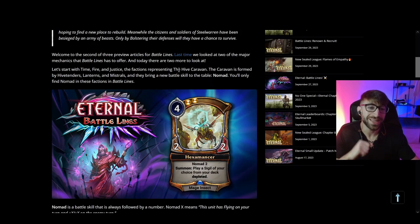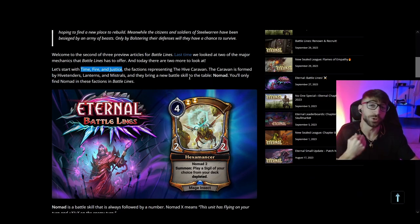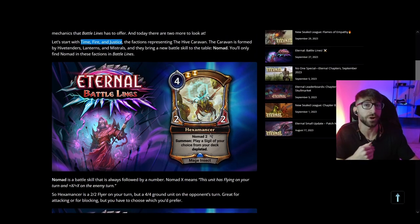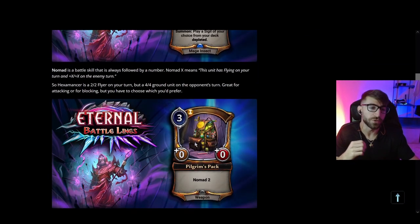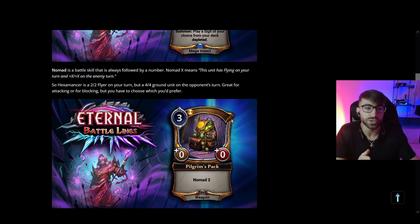The next alliance is the Hive Caravan, which is made up of Time, Fire, and Justice. Their new mechanic is a battle skill called Nomad. Nomad is always followed by a number and means: this unit has flying on your turn, and gets plus X / plus X on the enemy's turn, where X equals the Nomad number. Essentially, you get an evasive flyer on your turn and a larger defensive ground unit on your opponent's turn. As a rules note, if you equip Pilgrim's Pack onto Hexamancer, it just adds the Nomad numbers together, giving Nomad 4 — there's no double flying, so it mainly gives an extra stat boost on your opponent's turn as a better defender.